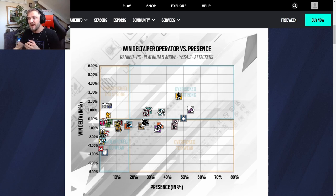Looking at the pick rate from Year 6, Season 4 for attacking operators in Rainbow Six Siege in the ranked playlist on PC, Amaru's presence is one of the lowest, which isn't very unsurprising. The win rate is also negative, but hopefully with these tips and tricks, you might see that presence and win rate shoot up a little bit.